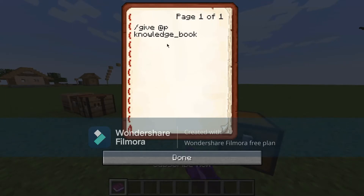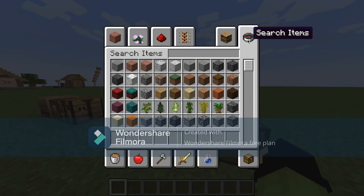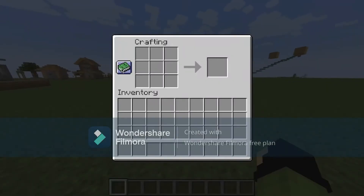pan — no — lit book. It will give you something epic. It will actually give you the book that is in the crafting table recipe.